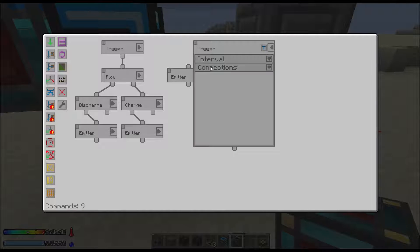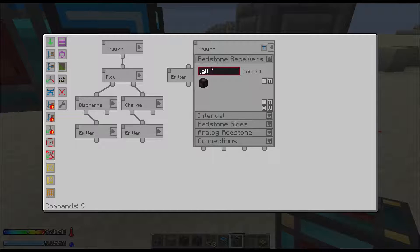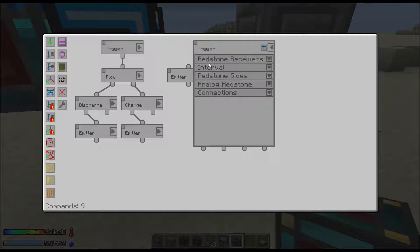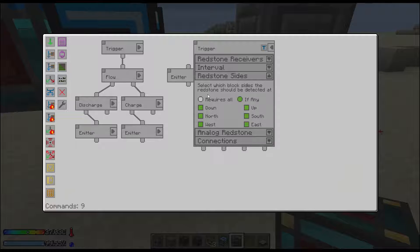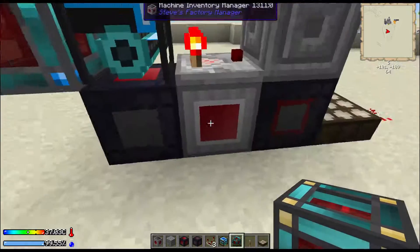Now we're going to deal with the daylight sensor. We want to set it to redstone controlled and pay attention to this receiver — interval one second is fine. We want to pay attention to the south side, because that's where the daylight sensor is.